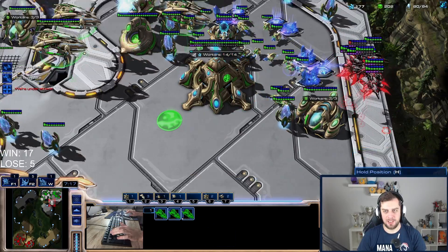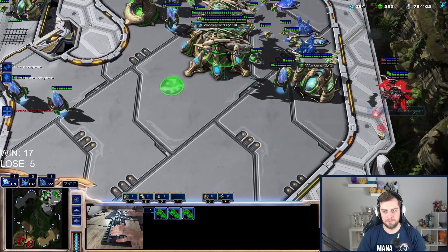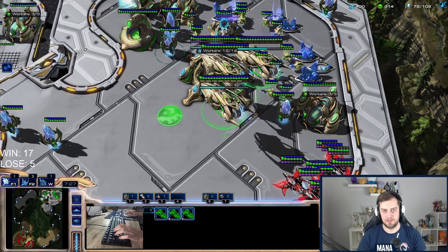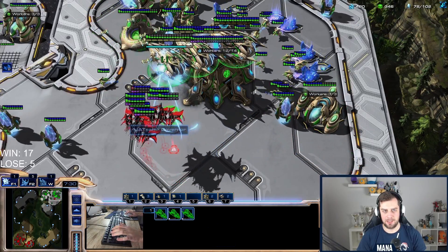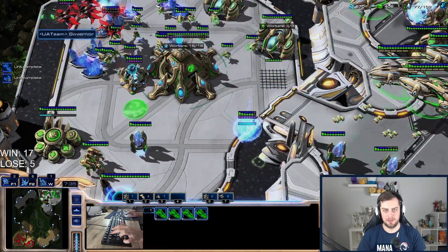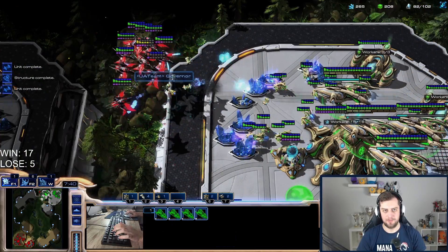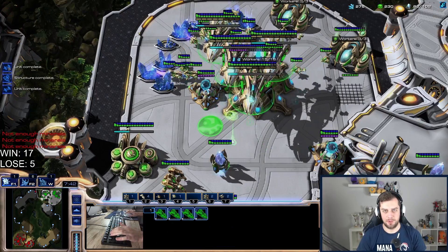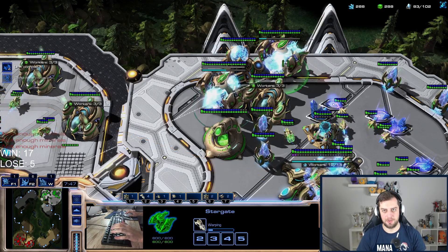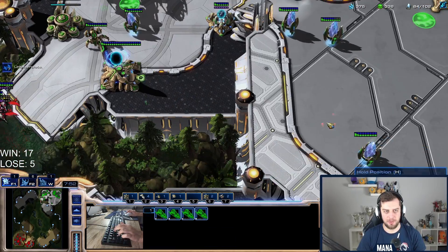The third carrier pops out — three carriers is definitely enough. I can kill one phoenix here. I'll attack my own building so I can get all my interceptors out. I am losing a lot of probes though. I don't mind it that much — I lost a lot of probes but so did he just a moment ago.